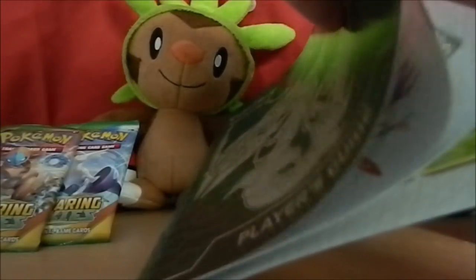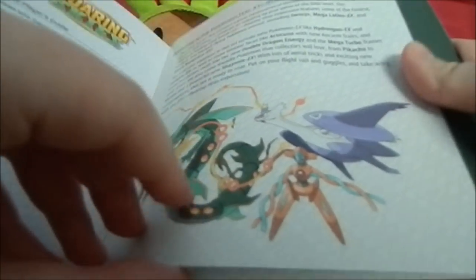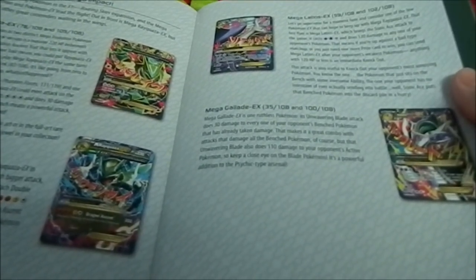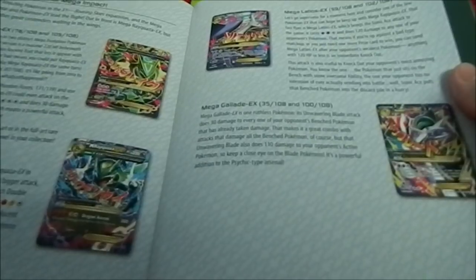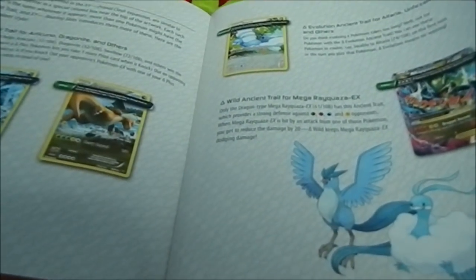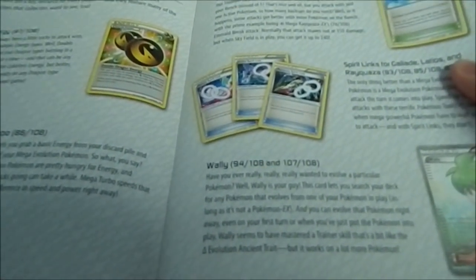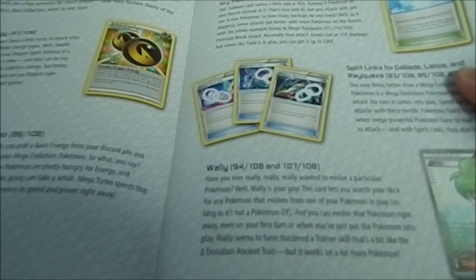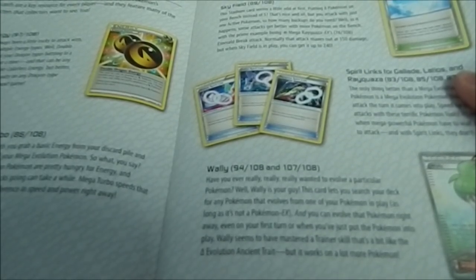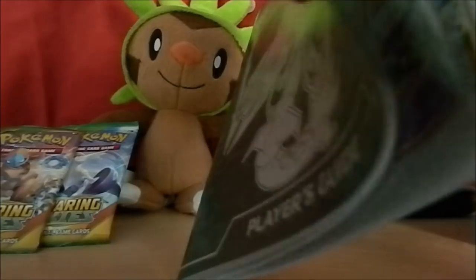First we're going to take a look at the guide because I have no idea what cards are in this pack. Usually what I want to look at first is the EXes - it basically says welcome to the trainer box, all the Mega Evolutions are in it. So we got Mega Rayquaza - two cards of that - Mega Latios EX, Mega Glalie EX. Hopefully we get some EXes; so far I've only opened two Elite Trainer Boxes.